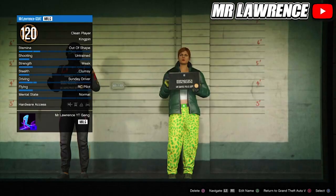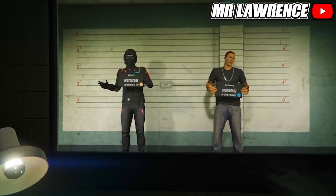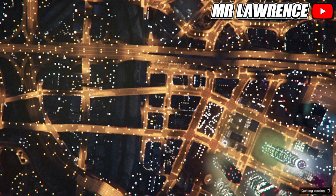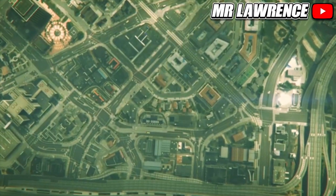Now you will need to delete your second character — so your female character. When you have deleted your female character, press Circle or B to exit to Story Mode. When you load into Story Mode, go straight back to Online.